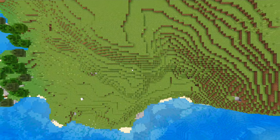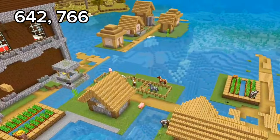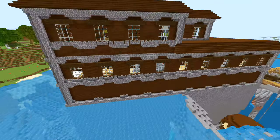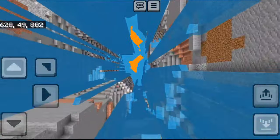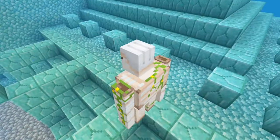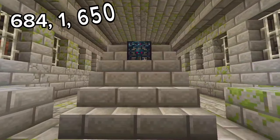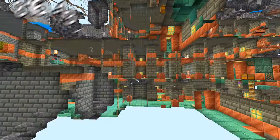Seed 14 is an abomination. You spawn in a plains biome, but if you travel far out you will find a village on a lake, and a woodland mansion that isn't even in a dark oak forest. Next to the village is a deep ravine with a floating pillager outpost and an ocean monument. Under the monument is a stronghold right next to a mineshaft and a trial chamber.